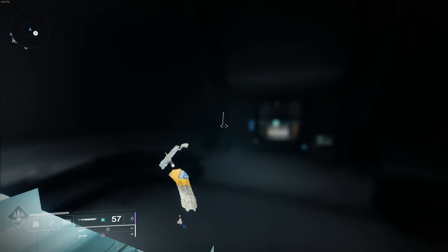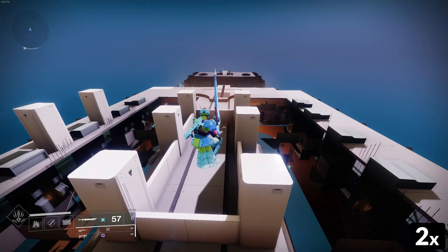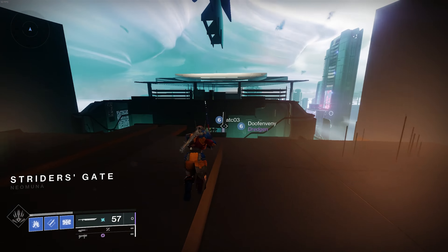Hopping back to the roof right above where we Sparrow Breached, you could just turn right around and run the opposite direction. Eventually, you should naturally just hit the loading zone. This will load you directly into Strider's Gate, but you will be above and outside of the box.